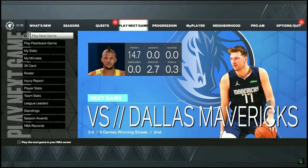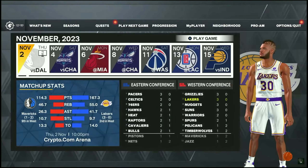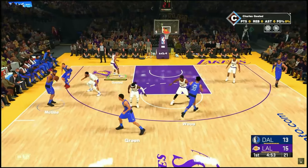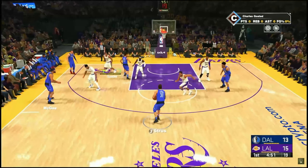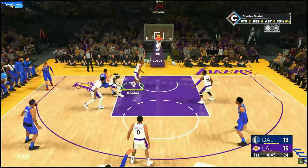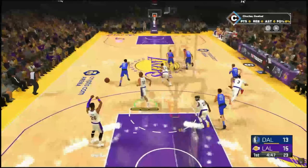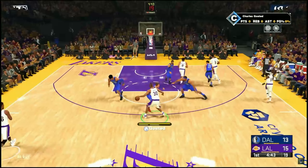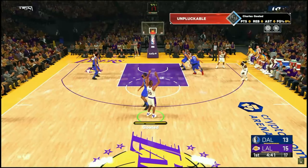After you've adjusted your settings, go ahead and load up your next MyCareer game. In this game, especially with the accelerator perk, you should be able to get takeover within three shots. So what you want to do is green your first three shots and that should allow you to get your takeover.